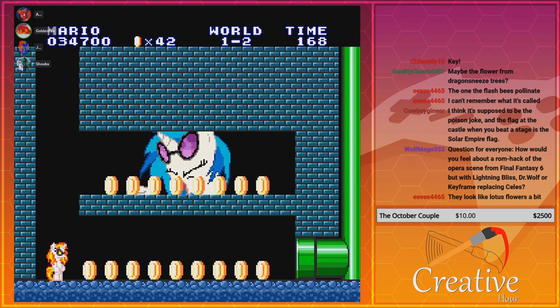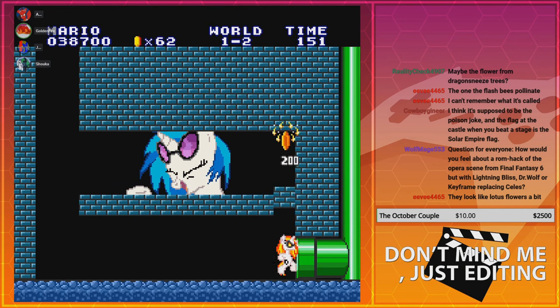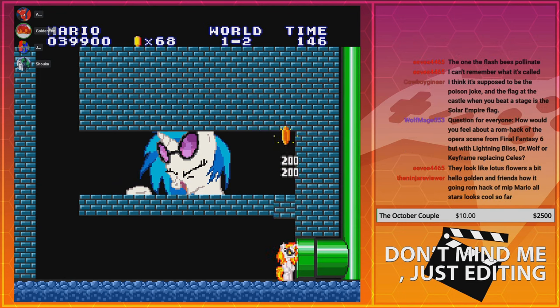How would you feel about a ROM hack of the opera scene from Final Fantasy 6, but with Lightning Bliss, Dr. Wolf, and Keyframe replacing Celes? I think it would be more fitting for Keyframe on that one — or maybe one of the musicians.